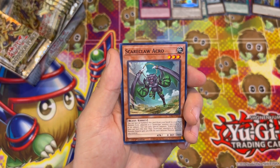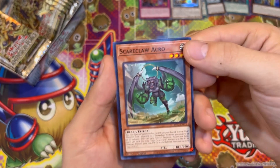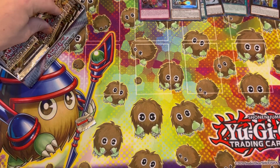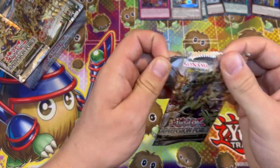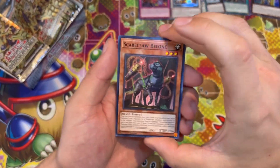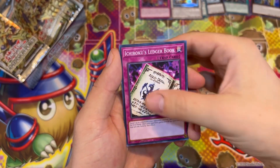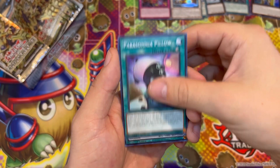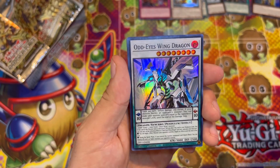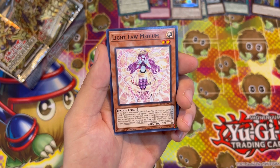Haunted Zombies. Scareclaw, Scareclaw Acro — that's a sick looking card. Lovely, look at that! Like I said in my last video, trying to speed these up a little bit. Battle Guard, Ledger Book, another Pillow, Odd Eyes Wing Dragon — starting to get loads of Odd Eyes now. I've got Persona and you name it — Light Law Medium.